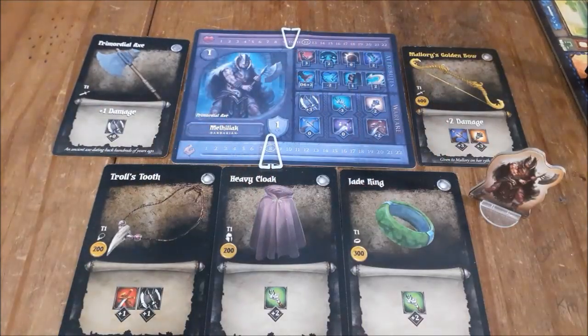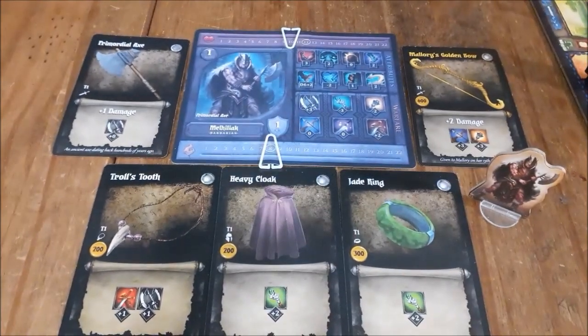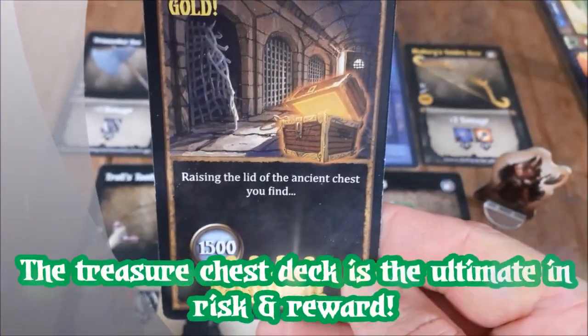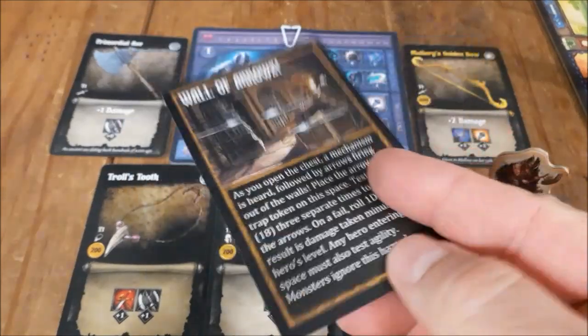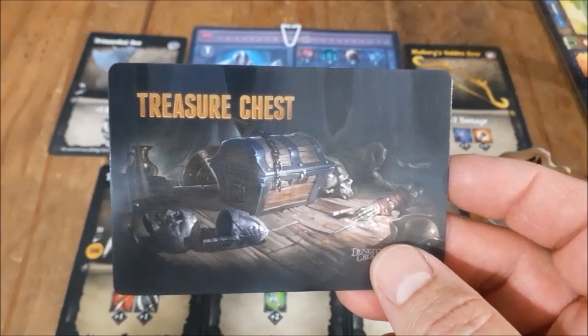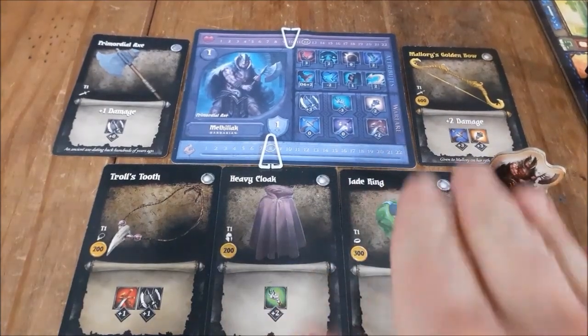We've been playing a few turns and Mihalyak came into some gold. He landed on one of the treasure chest spaces, drew a treasure chest card, and found 1500 gold — 'raising the lid of the ancient chest, you find 1500 gold.' So Mihalyak sent Albus to the village to retrieve some gear. We're lucky he did not hit one of the many traps in the treasure chest deck, because when I designed this it is the ultimate in risk and reward — you can find good stuff or really bad stuff.